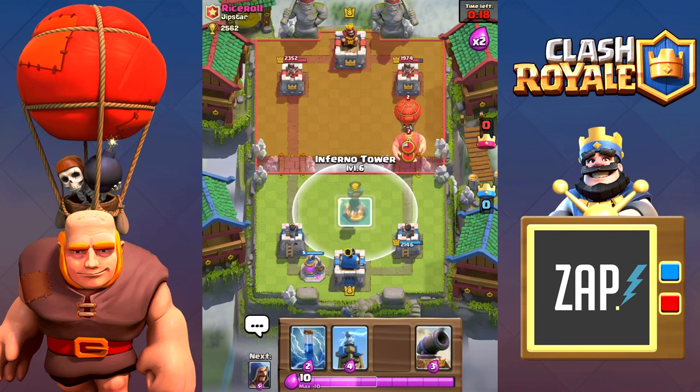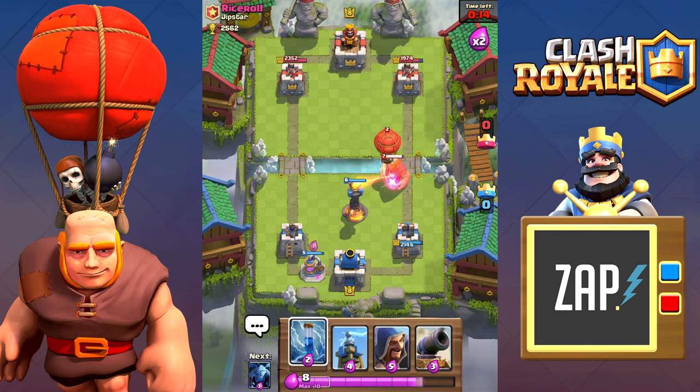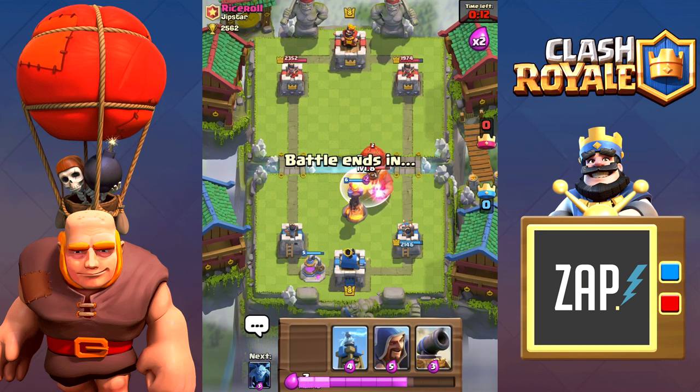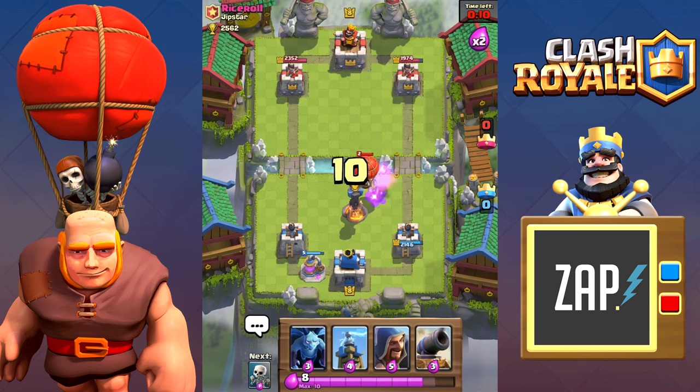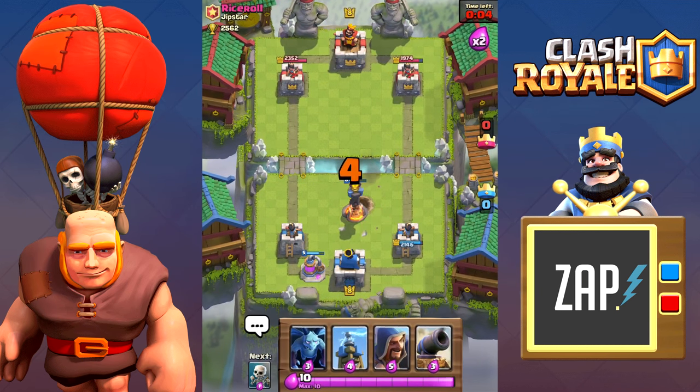Even a zap works if you misplace the inferno tower, but precise timing needs to be met — using it to stop the 3 second attack chain of the balloon, or even stopping the giant and the balloon in their tracks before they hit the inferno tower, gives the inferno tower enough time to finish them off.